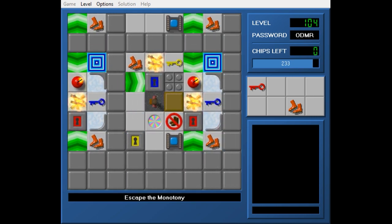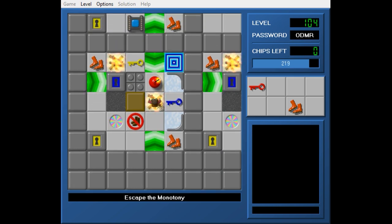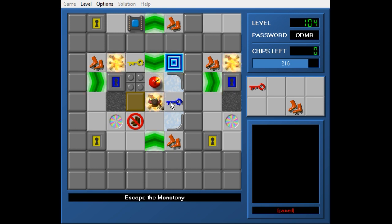Let's get that last chip. Now if I didn't have this red key, I could get another pair of fire boots. But why on earth would I want another pair of fire boots? Now this is interesting — I can get the blue key, and I think that's going to be the key to getting all the blocks in the same room.